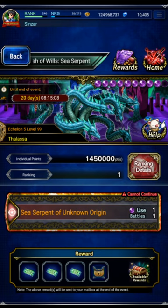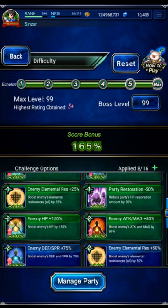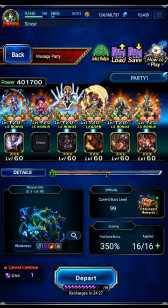Hey guys, we're going back to Thalassa for another Rank 1 clear. This time we're using some alternate units from my first clear, and I've got a turn chart for you to follow. We're going to turn on all the modifiers and swap it up from the original team. I do feel like my original team is a lot better and stronger, but we're going to try to make it a little more budget.